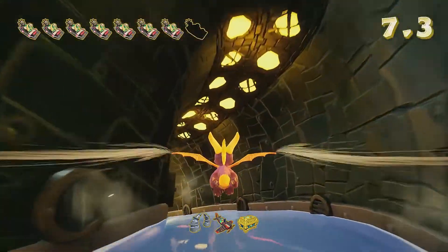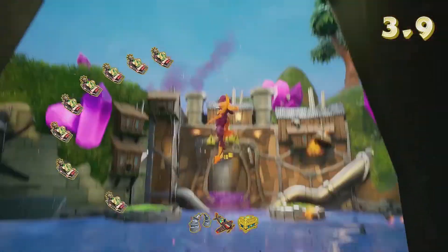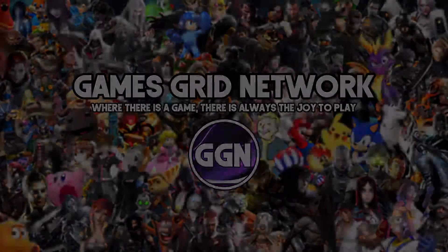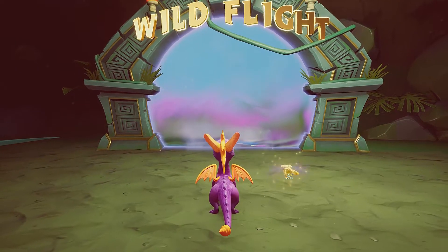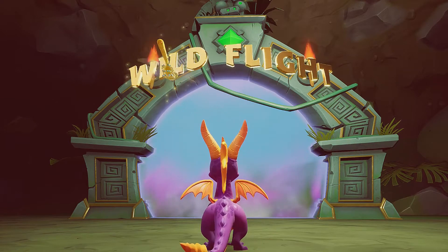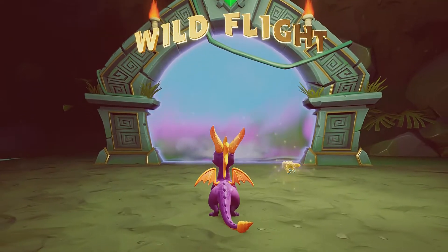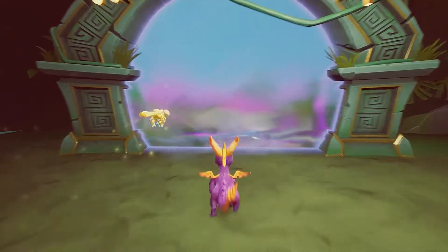Welcome to the walkthrough for Spyro the Dragon. I'm gonna show you the Wild Flight Speedway within the Spyro Reignited Trilogy. Welcome to Gazing Network, my name is Sanders, and we are at the portal to the Wild Flight Speedway where we'll be showing you how to get the items all in one go. If you're interested in seeing the walkthroughs for the other realms, click the link below. But for now, let's get into the portal.